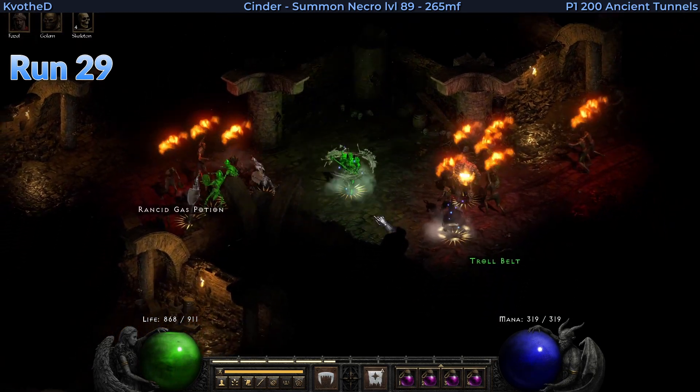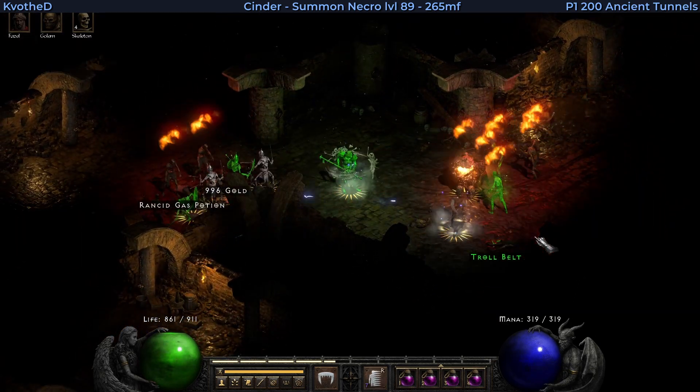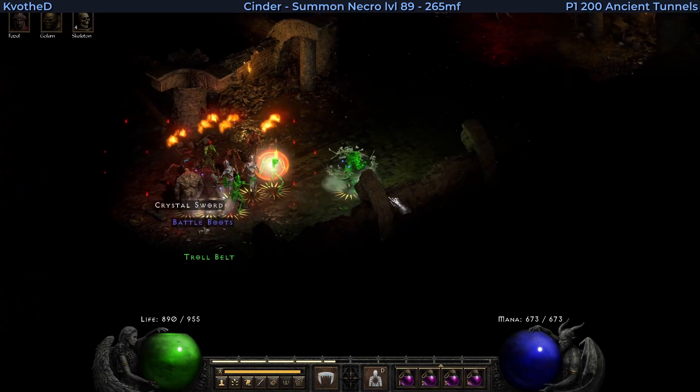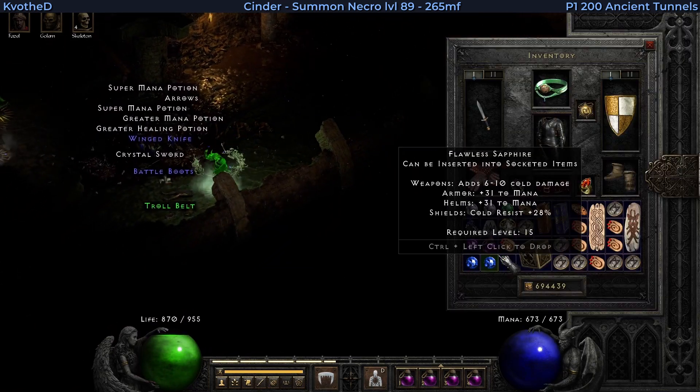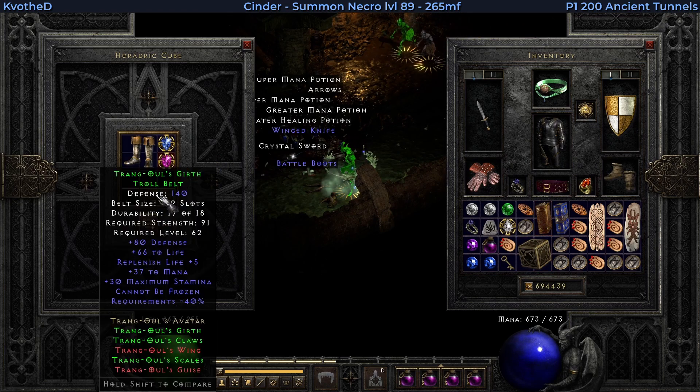On run 29 I get something actually very useful — a Set Troll Belt. Let's pick it up. This is part of Trangu's set and provides the Cannot Be Frozen stat.